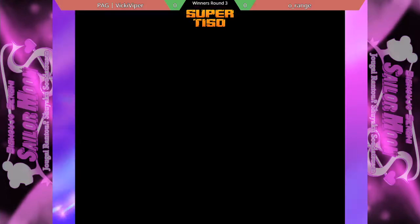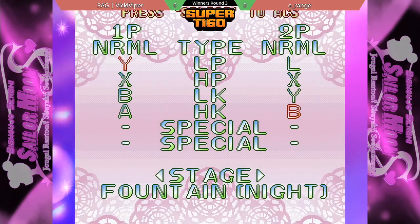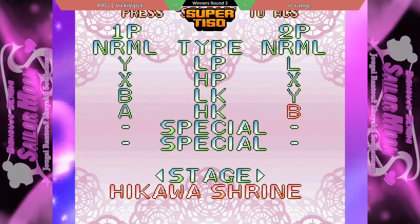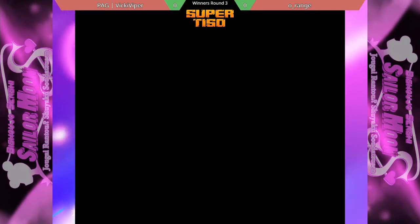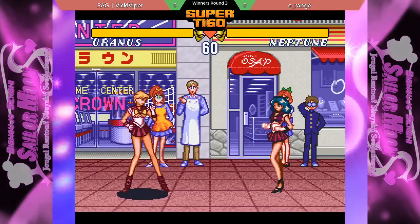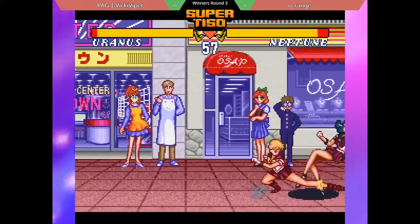If you get the player two side — but because Orange got the port priority, he has denied Uranus that fully invincible forward dash. She still gets it on player one side, there are still some invincibility frames, but you can punish it.